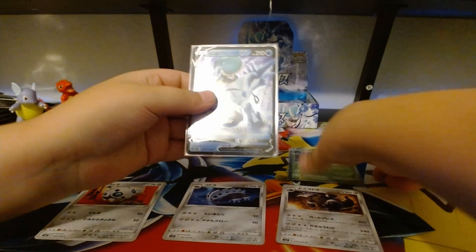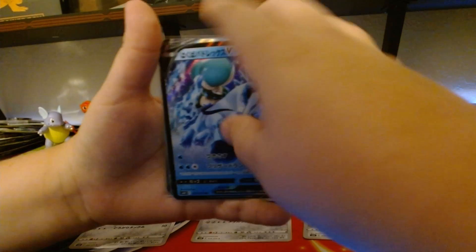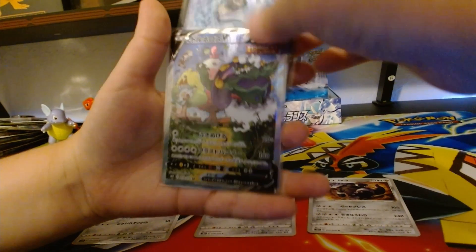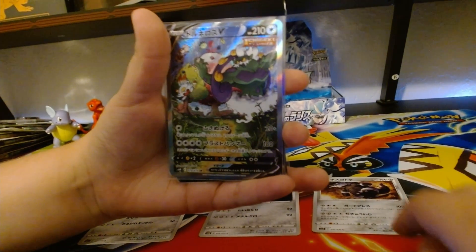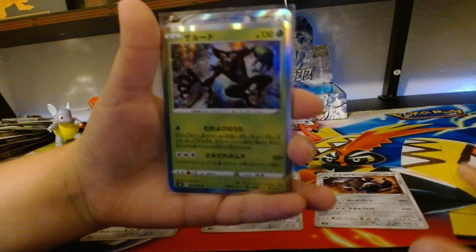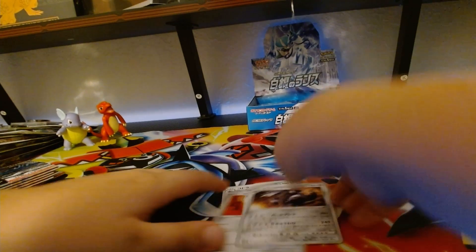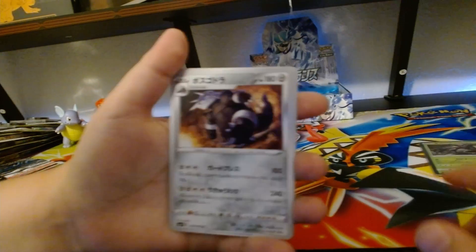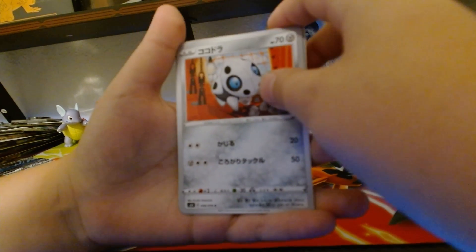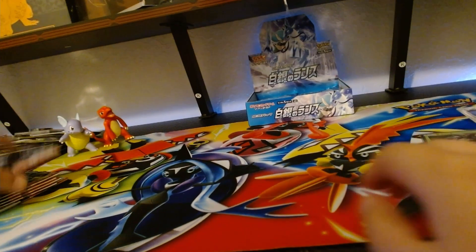You got Ice Rider, we got a Tornadus right here — pretty good detail. Then you got this guy right here, looks very cool and scary. And we got a girl, you got Arrow. Those were our good cards from that batch. Now we're gonna open six more packs.